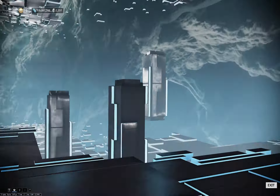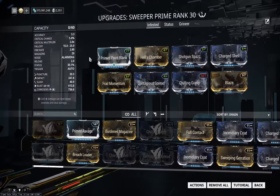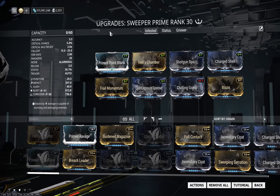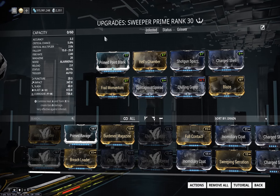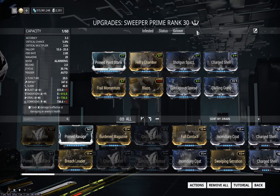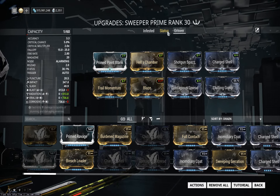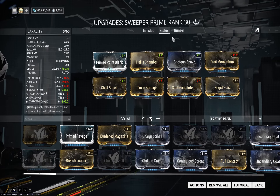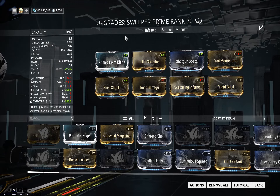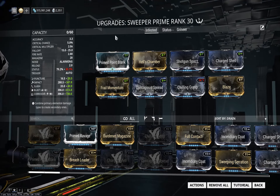The shotgun is generally good for damage or status builds, because the crit rank is quite low, so it's hard to build a crit build. This is my infested build — you can mod it for Void too if you change it a bit. That's the Grineer setup. And you could have a similar setup for the Corpus, but I choose a hybrid status setup with good status but also not too bad damage-wise. Let's get to the detailed look.